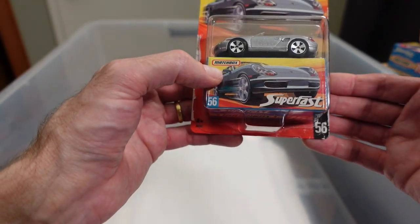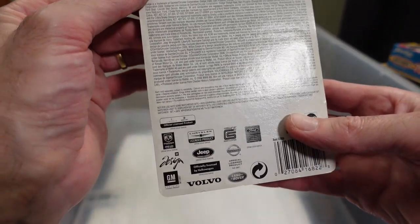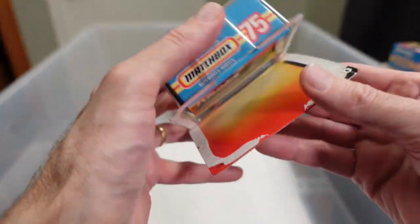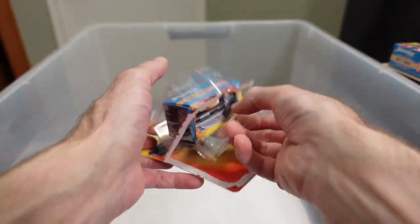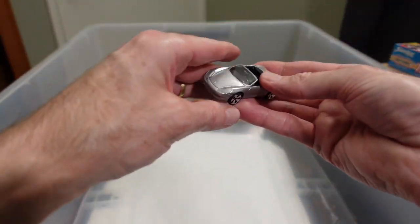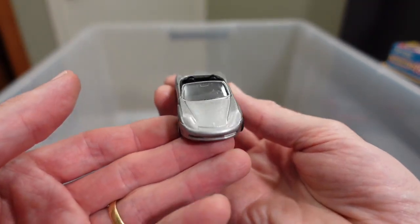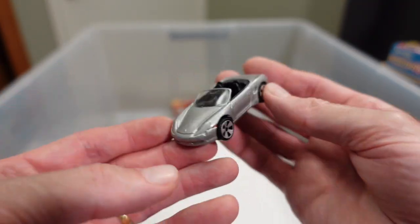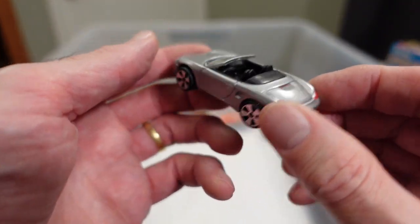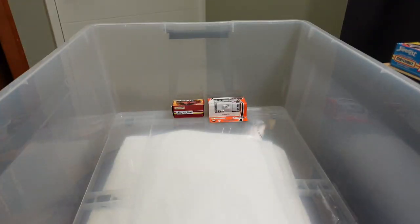Porsche Boxster, number 56, from the 2007 release. Superfast. Not sure about the wheels — it's been tampoed in with the lights. It's nice. And two more as we go over 30 minutes.